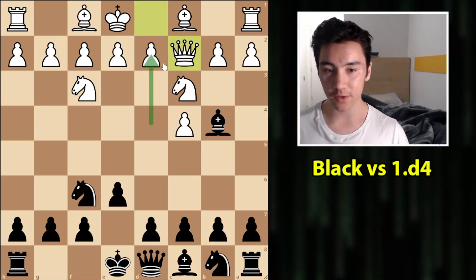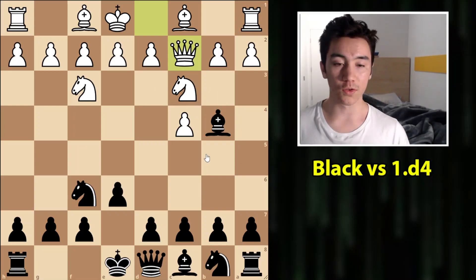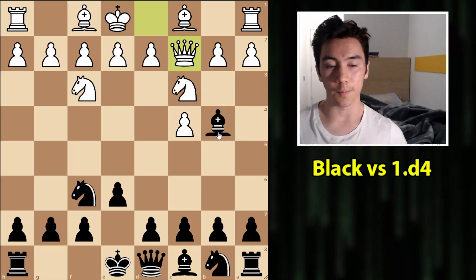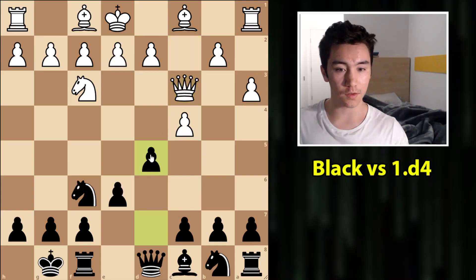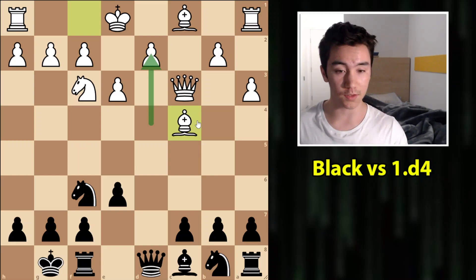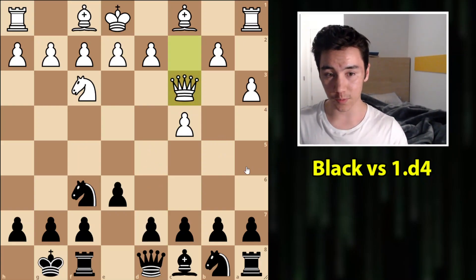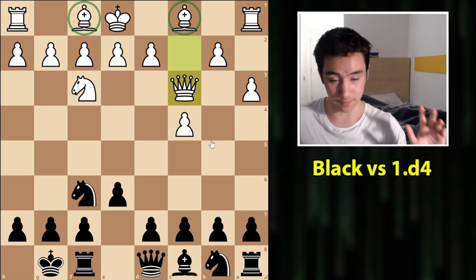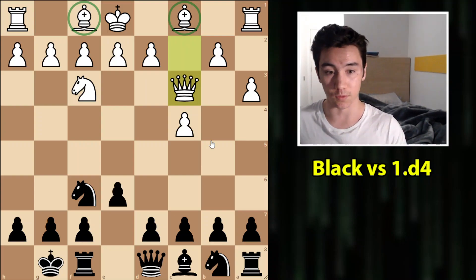Whereas in these 1.Nf3 positions, White hasn't played d4 — the pawn is all the way back on d2 — which means even if Black gives up the bishop pair, it's much harder to exploit the lead in development. After something like castles, a3, takes, takes — sure, Black can play d5, but after e3 you can take-take, and with the pawn back on d2 there's no way Black can quickly blast open the position and exploit White's lagging development. Black has to play much more slowly, which White is completely fine with since they have the long-term advantage of the bishop pair.